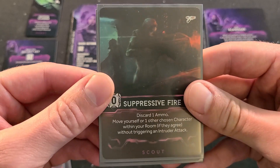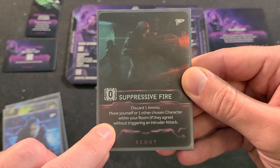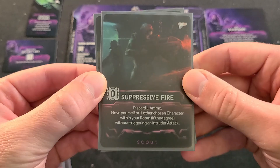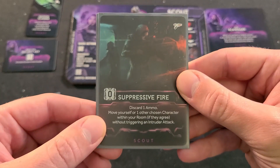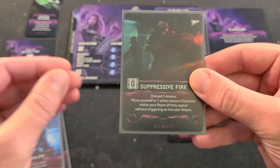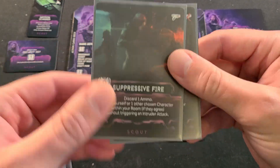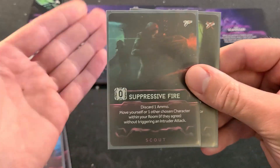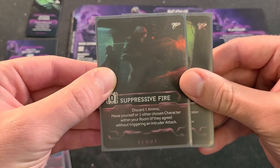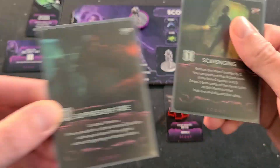Over here we have Suppressing Fire, which I absolutely adore — this card got me out of so many tough times. I was playing a co-op mission and I had a character that had an egg and had to escape on an escape pod, and they were in a room with an intruder with me. I just discarded an ammo from my gun and had them move to the next room and got them out of there without triggering an intruder attack. I think I had a character in the room next to them so they didn't even have to roll for noise. We got them on the escape pod and won the game. Really good card — and for zero cost, just playing the card itself, it's not bad at all. You can also move yourself.